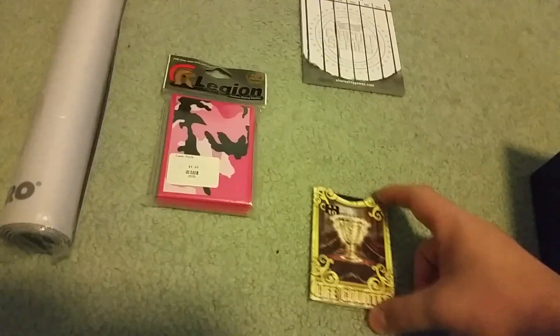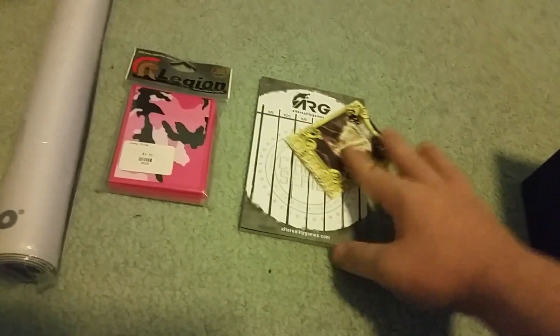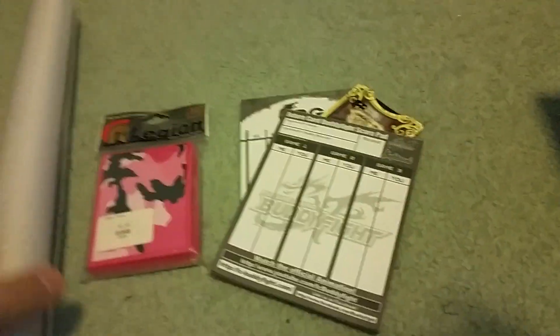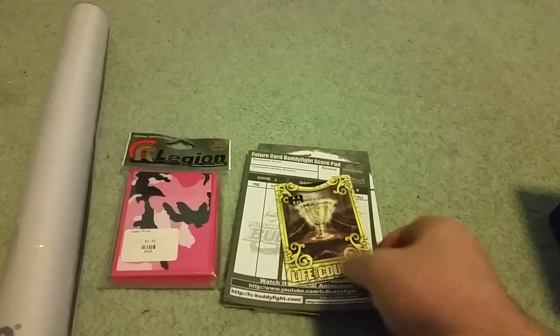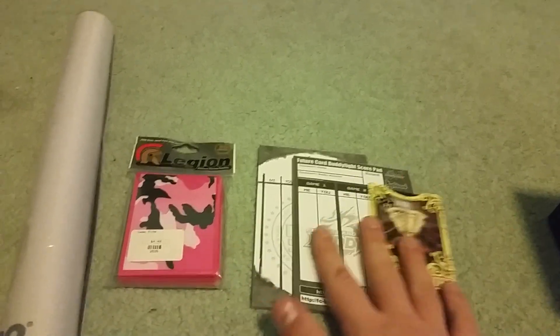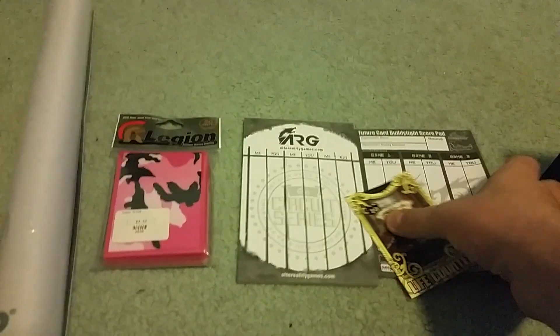In Buddy Fight, it's a life-based game, so you'll want something to keep track of life — whether it be one of these little score pads or a life counter. One thing I would not recommend is using calculators in Buddy Fight, because they're just unorganized half the time, the numbers are too small, so it's not even worth it. It's a huge waste of effort bringing a calculator and keeping it safe.